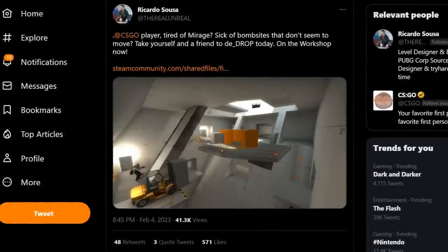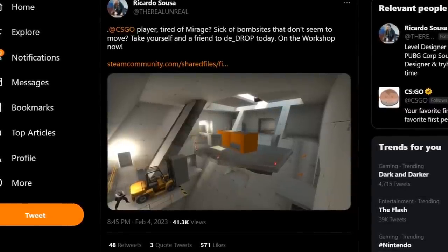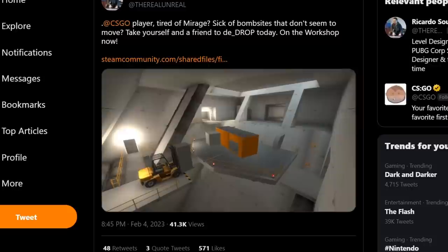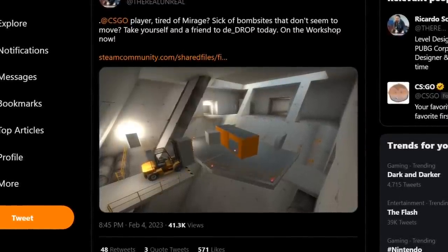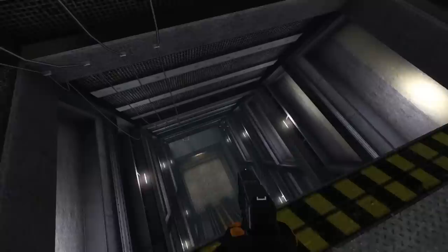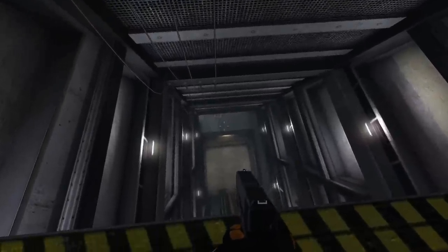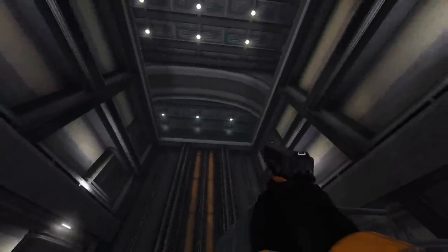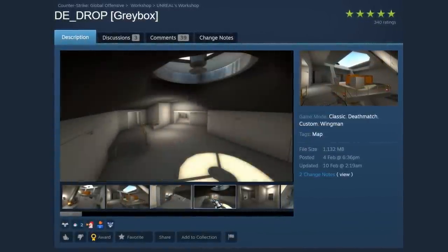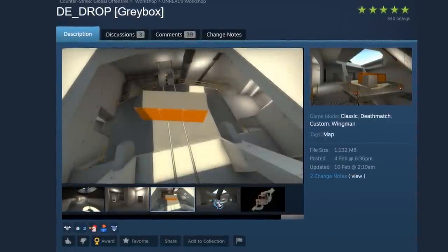At the beginning of February, a user called Ricardo Sosa announced a new map with innovative CSGO mechanics. DE Drop is an experimental design concept for Wingman game mode in which, after planting the bomb, the platform begins to slowly descend downwards, adding previously unseen dynamics and verticality to the gameplay. It's worth noting that the location clearly references a small section from the first Half-Life where you have to go down while fighting off fallen headcrabs. The map does not yet have any visual style and is designed in generic depth textures, but I sincerely hope the community appreciates the idea and it makes its way into the game.